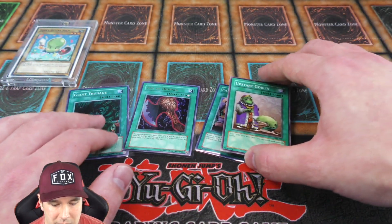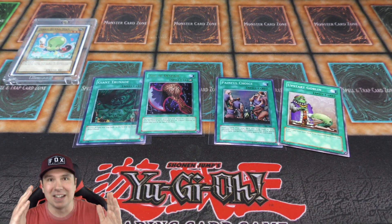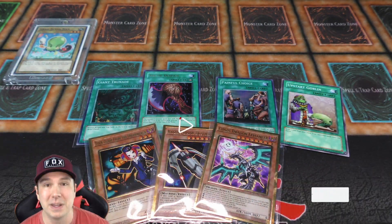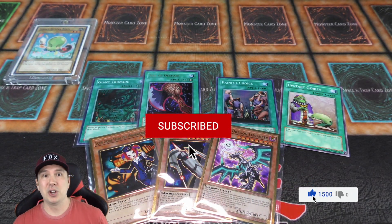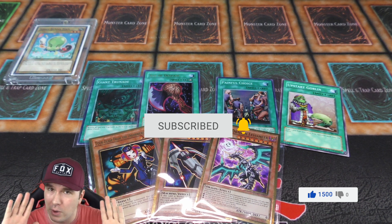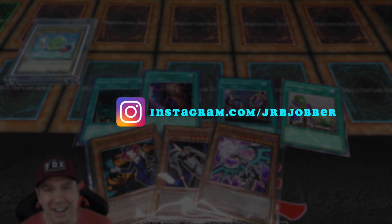These are our incredible foils: two supers - Painful Choice and Giant Tornado - and our Ultra Rare Axe of Despair, plus a common Upstart Goblin which is always worth a couple bucks. Thank you guys so much for tuning in. Don't forget we're doing a giveaway - just be a subscriber, comment your all-time favorite YuGiOh rarity, and like the video. Follow me on Instagram if you have one. Thanks for tuning in - Jobber here, signing out.